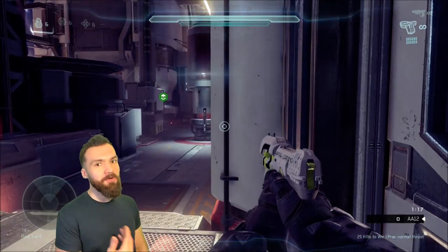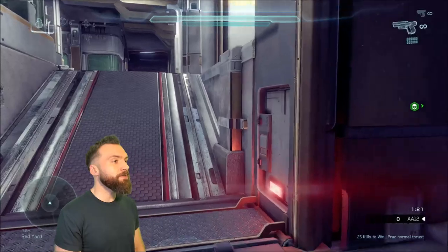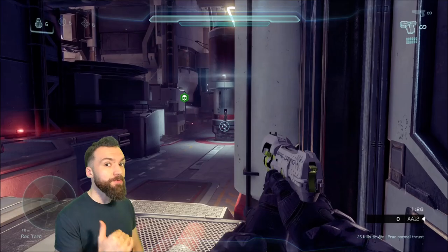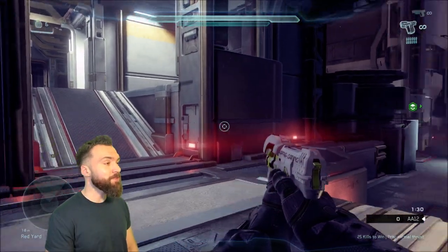So if I'm specifically trying to go to this wall and then maybe shallow from there, I can use that ramp slide. Remember, you just time the crouch input right at the very top of the ramp, shortly after you start running down it — you've got to find that sweet spot timing.